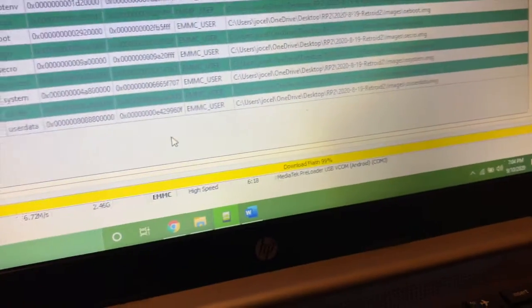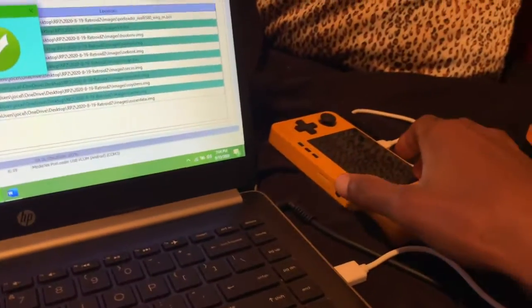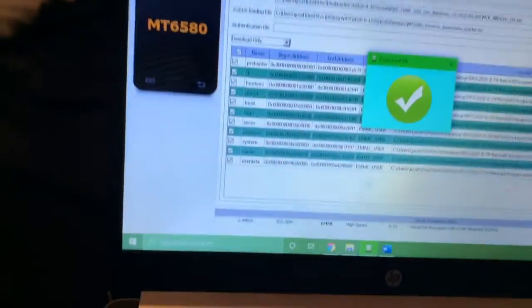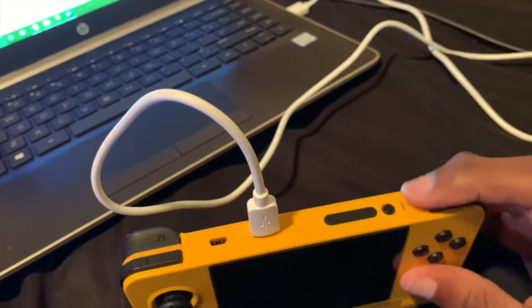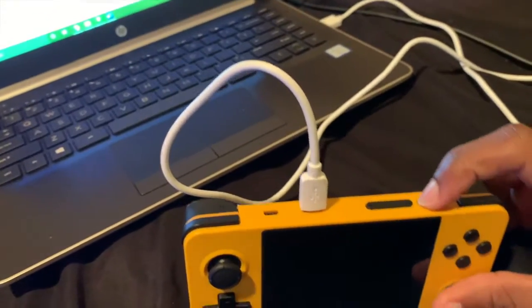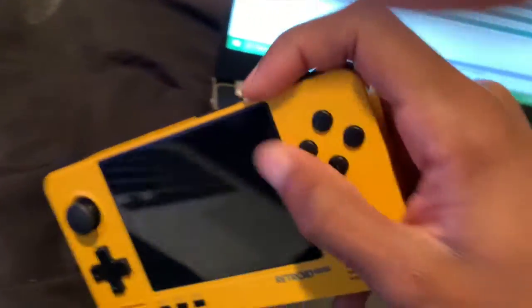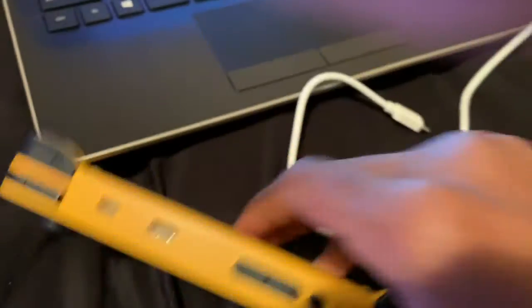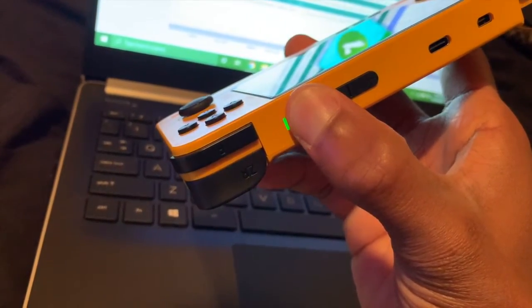This is for anybody that has a Retroid Pocket 2. I don't usually post things like this on my channel because it doesn't really pertain to what I talk about, but I do have this handheld and I enjoy it. So if anybody ever comes across this issue, this is the solution. The issue I was having is my Retroid Pocket 2 would show the logo but then go to a black screen and wouldn't start up normally. What I had to do was get the reflash file from Taki — I'm not sure if they just let people into their Discord server, but you can ask him to send you the file.